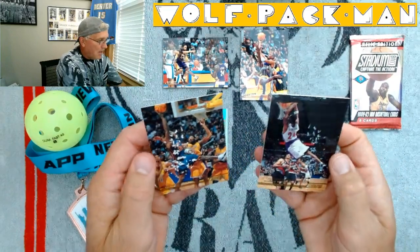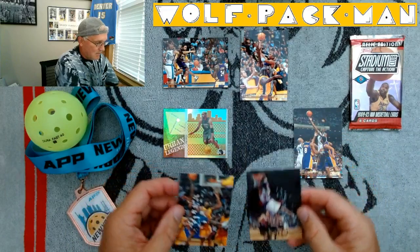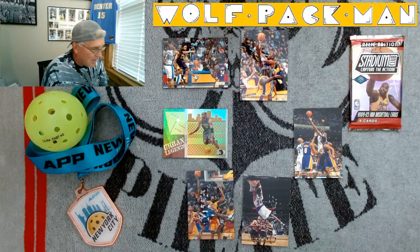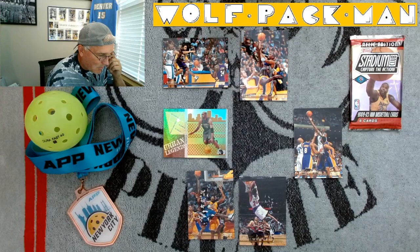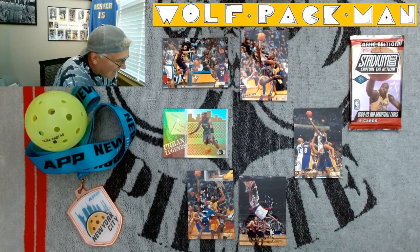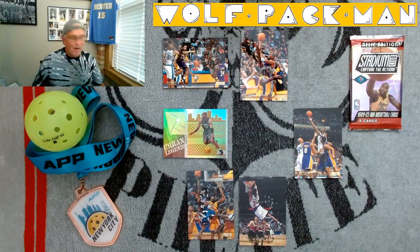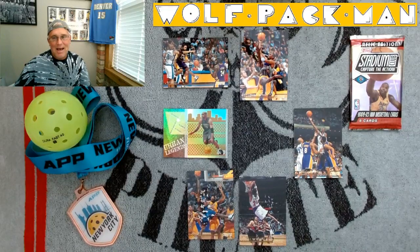Not sure what happened. This one is thicker though, so it was some kind of special insert, and dang — I'm glad it didn't mess up my Vinsanity card. Check that out. Shaq was in the background on three of these cards, and Kobe was in another one. That's pretty wild. All right, peace. I'll see you guys tomorrow with another pack — hopefully not trashed like these cards.